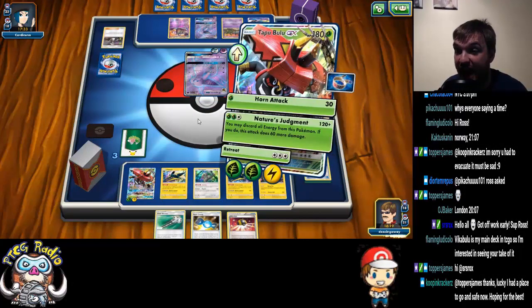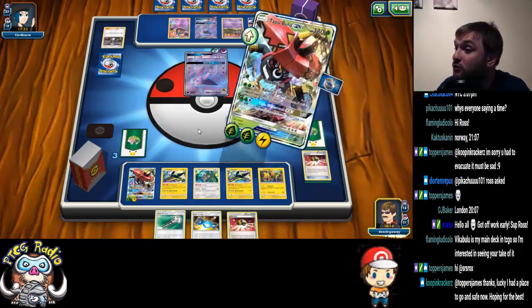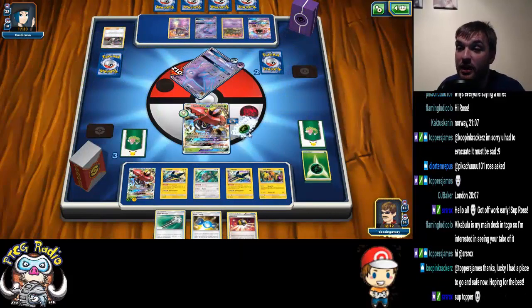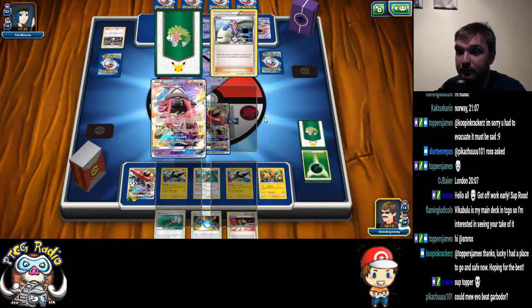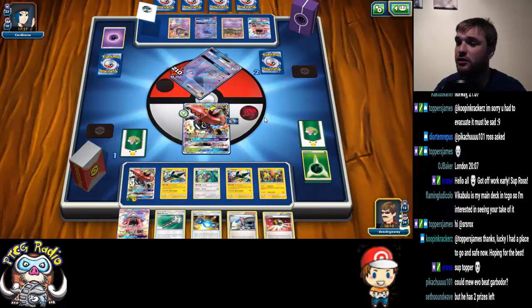There is no more energy in our deck, so we can use Nature's Judgment. The one real saving grace here — the one thing that really warms my soul. That's such a good draw, that's such a good draw.